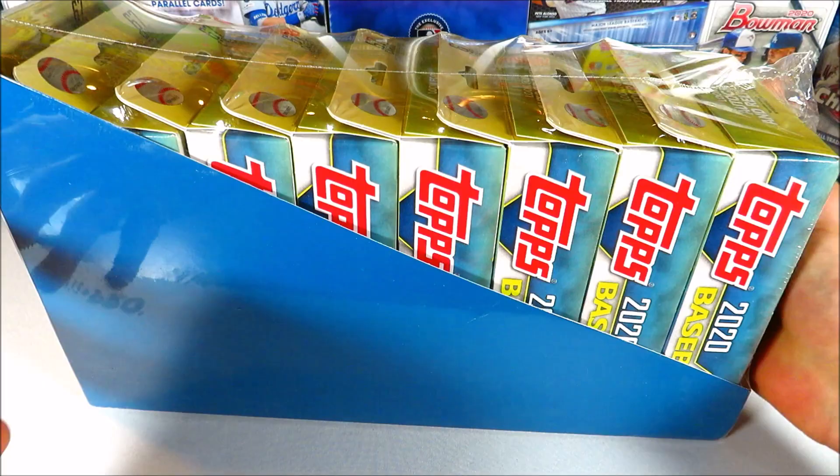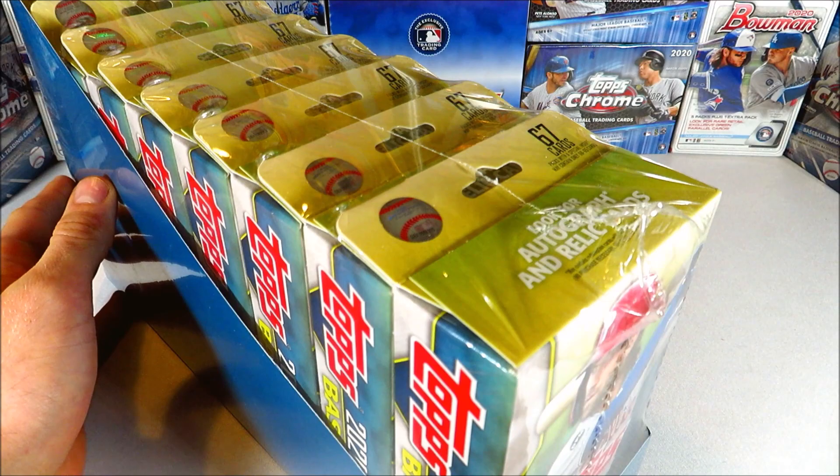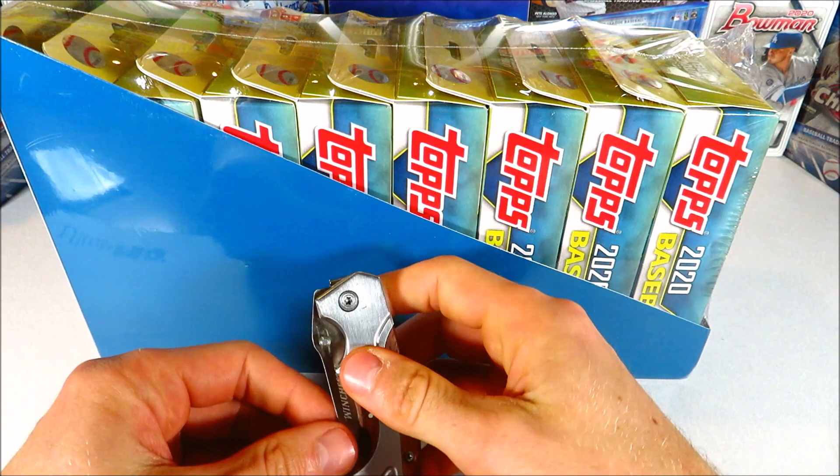What is going on everyone, Eagle Man here, back with another wax break. Today we're going to be opening up — I don't know if it's called a case — an entire case of hanger boxes of 2020 Topps Update. We have eight hanger boxes here, each with 67 cards, so we've got a lot of cards to go through.